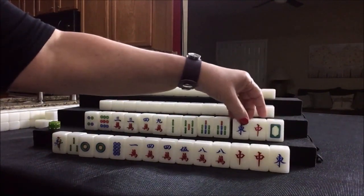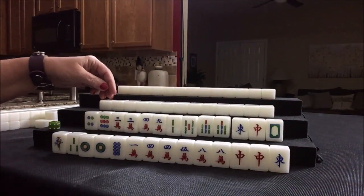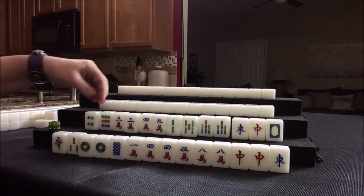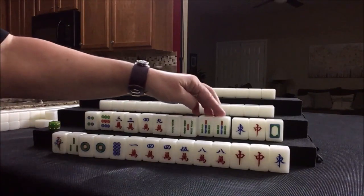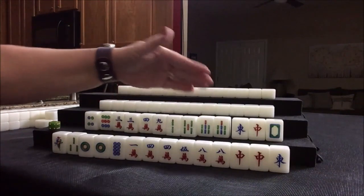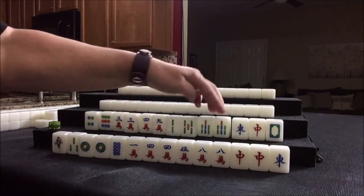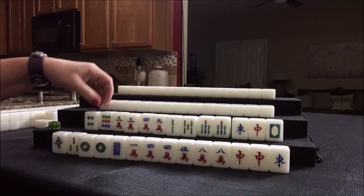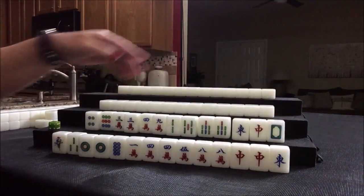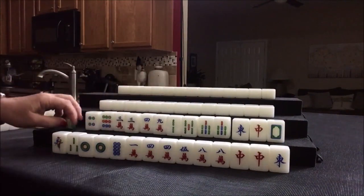Eight tiles. We'd have to sacrifice a pair of sevens and actually break up a pair. Let's see if we could play lesser honors and knitted tiles or half flush with BAMs, or maybe All Pung if we pair up. Let's discard this nine dot first. Plan A — let's see if we can do lesser honors and knitted tiles. No chow here. Those are all singles.